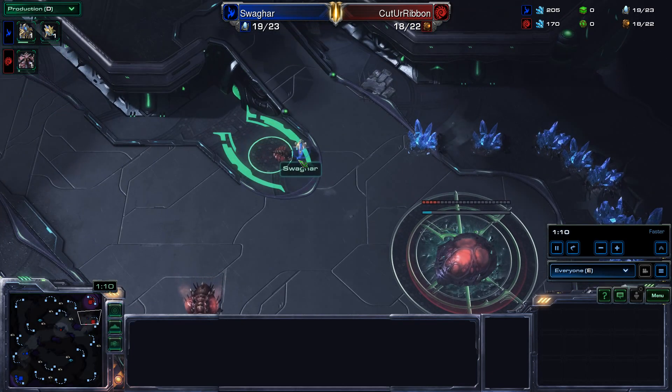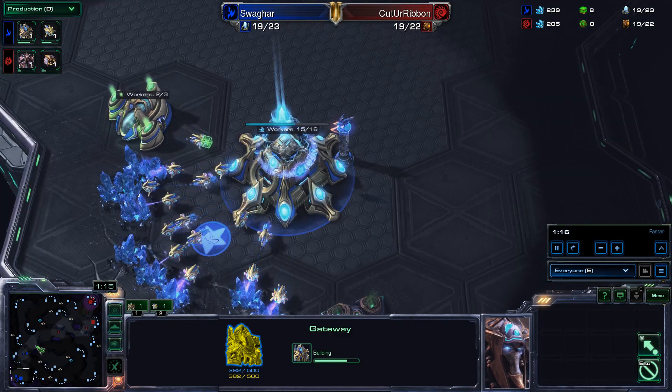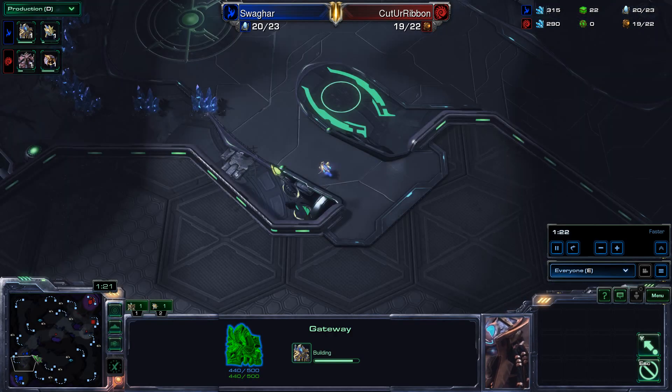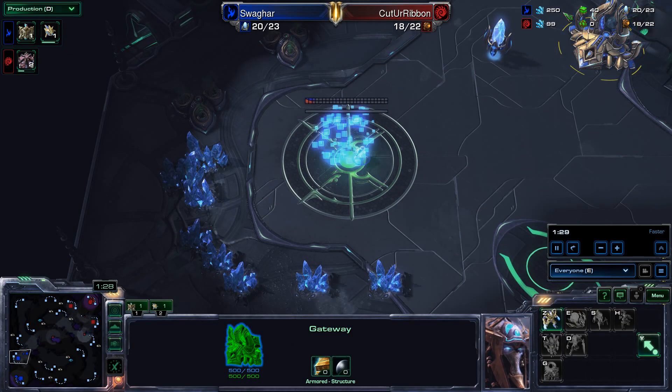Cut Your Ribbon goes hatch first. A probe scouts this out but isn't able to block it, unfortunately for Swagharr. Swagharr is opening up gateway first into an assimilator, into what I assume will be a nexus based on the clicks I just saw showing up at that natural base. Here comes the probe, just waiting for those precious 400 minerals to come in — and there it is!